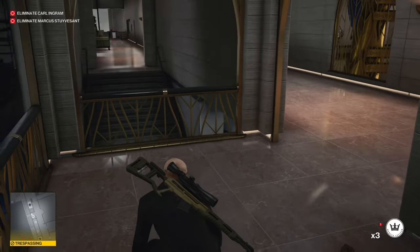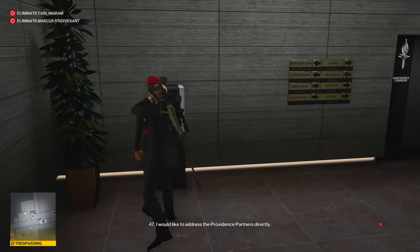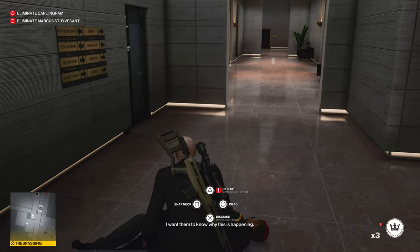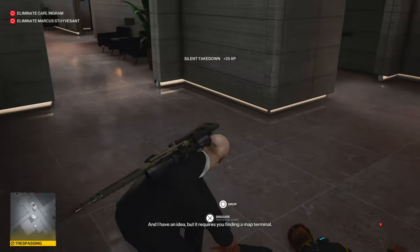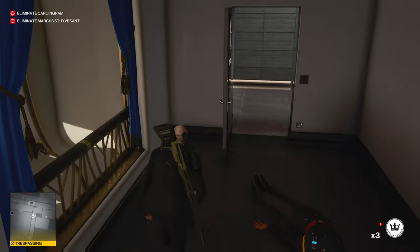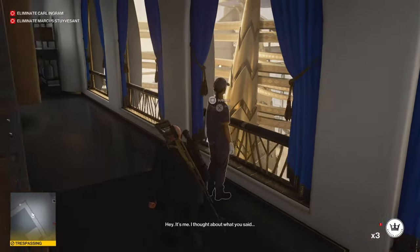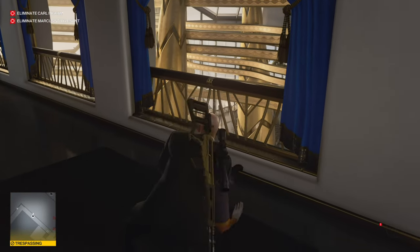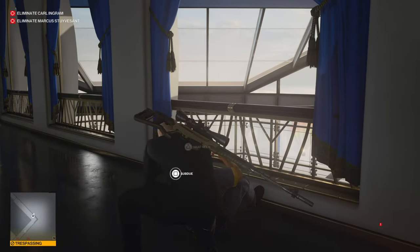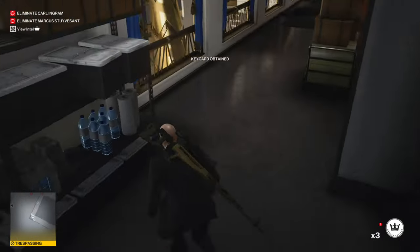No one goes in there anyway. Pick up another keycard if you want to. Let's bring it in here, close that, and take care of these two. We need to get the security keycard for the server key room, so that's that one done.